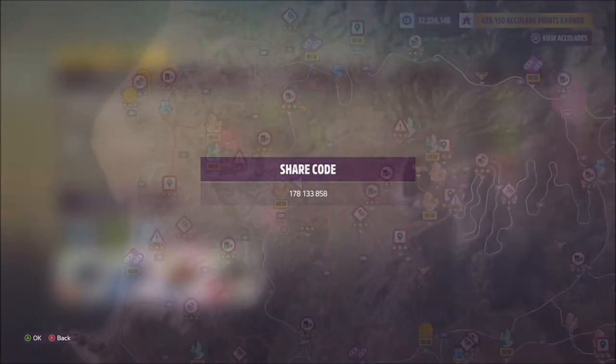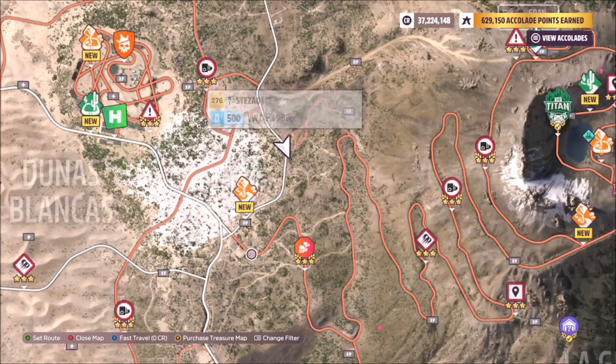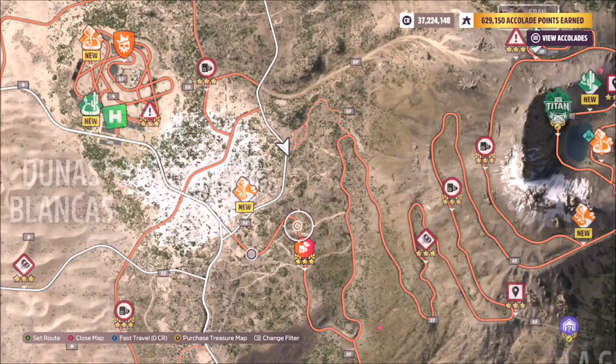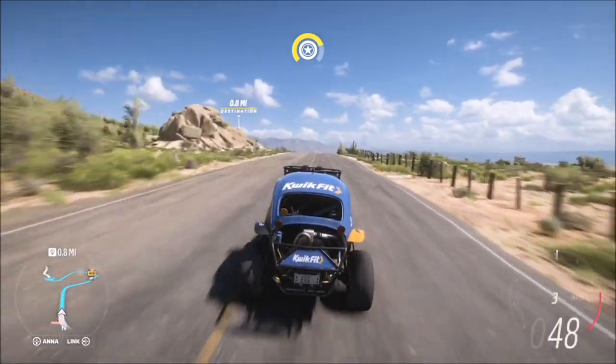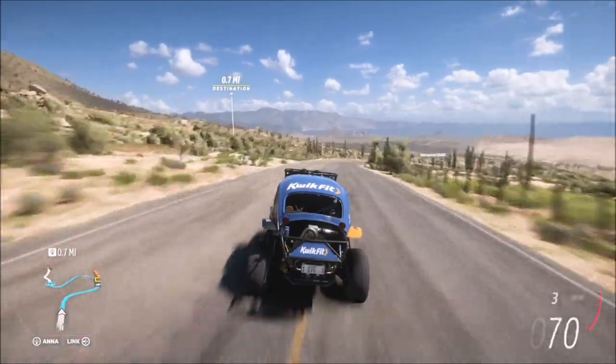With regard to the actual challenge itself, I started off on the main road as you can see here, and basically drove down it until it spears off to the right, where I then went across the dirt terrain onto the speed zone so I had a longer run-up. It was straight across to it. The problem obviously is you're in quite a slow car because it's only a D-class buggy.